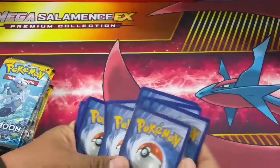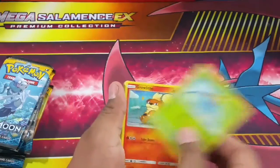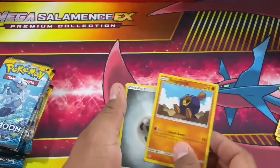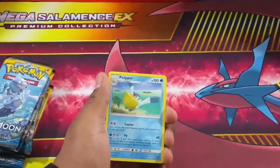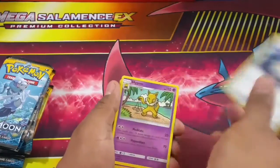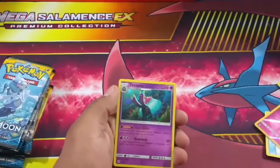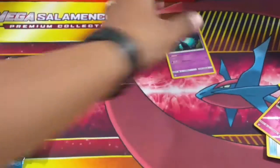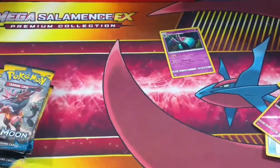Second pack: Snorunt, Skitty, Growlithe, Crabrawler, Marnie, Rockruff, Steel-type energy, Psychic energy, Pelipper, Poké Ball, Hypno again, a Cutiefly, and a Toxapex - that's a holo card! First pull of the video, very nice!